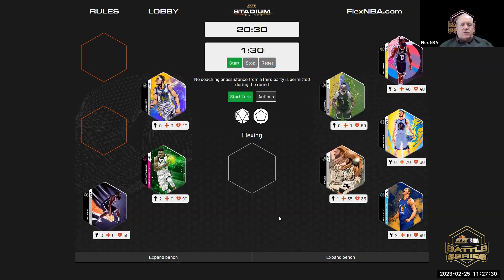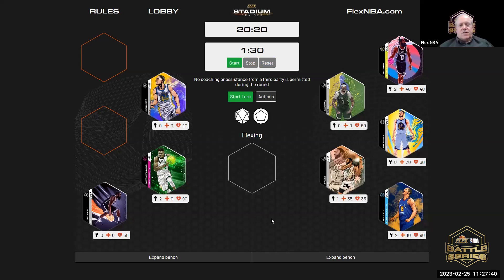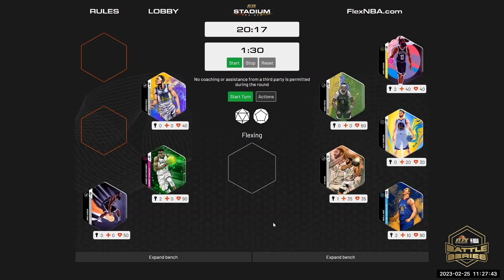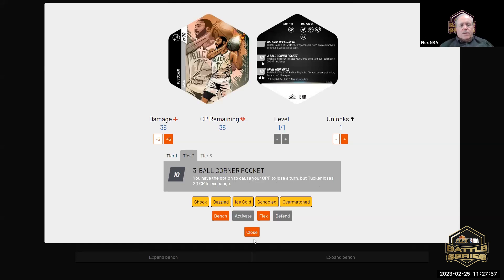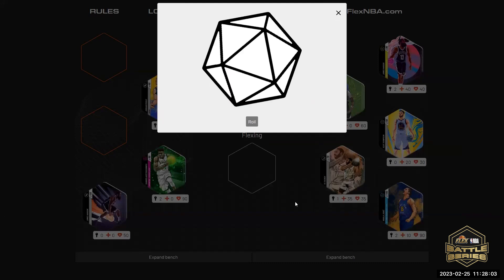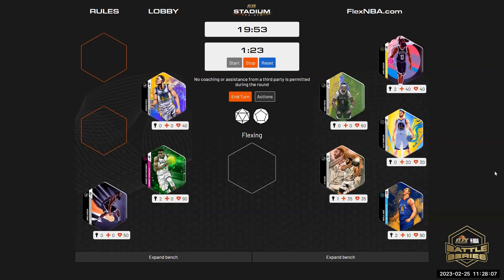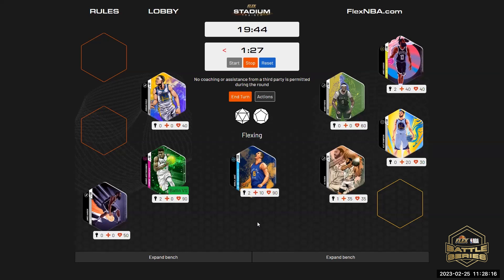You have two extra turns coming up — wait, you're right, you get one now. This is your extra turn. I do get to choose the opponent this turn? Next turn — your PJ Tucker one is still in effect next turn. I get to pick my opponent next turn. Can I please flex with Joker? Yes, it's a turn. Steven, who are you defending with? James Harden.